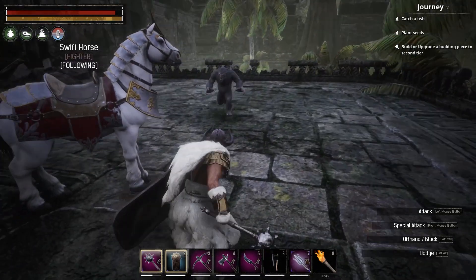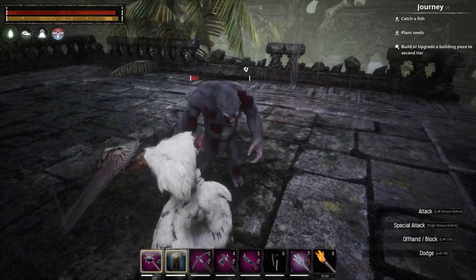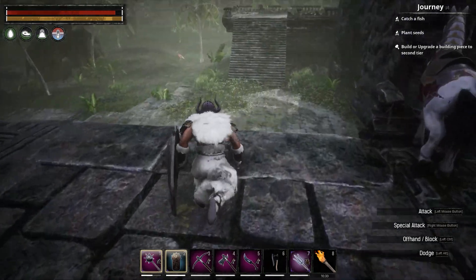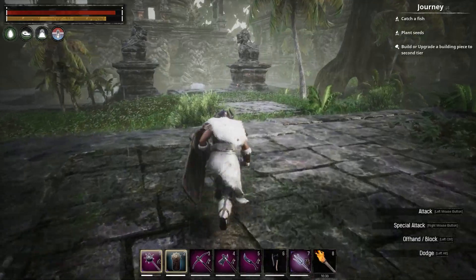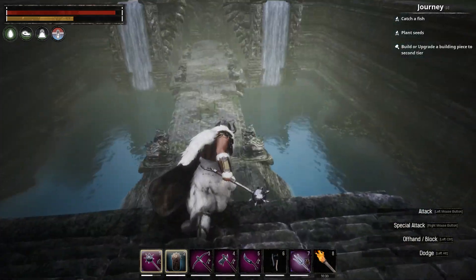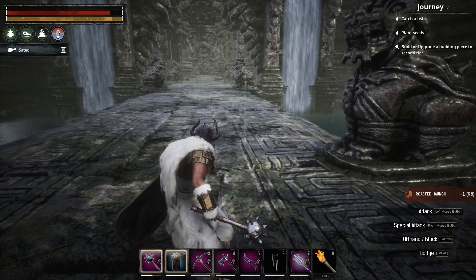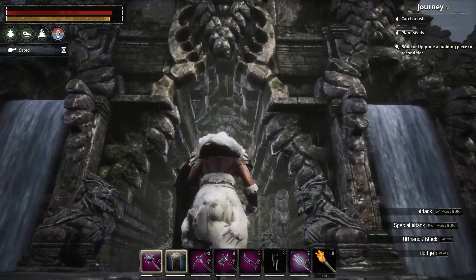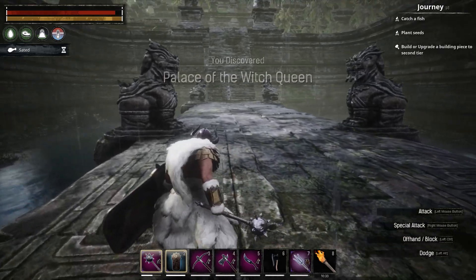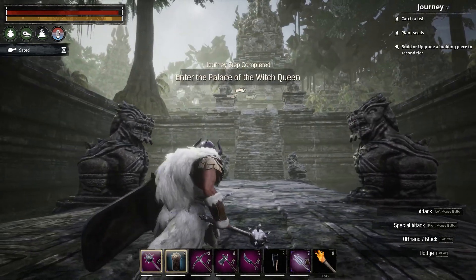I hope I didn't leave Delicia behind — no, she was going right behind me. There she is, that's my girl. Let's continue on inside the palace. Oh that's a silverback — we don't want to bother those at the moment. Let me eat and let's go right in. I gotta leave my horse out here — Palace of the Witch Queen, where the hell is it? One teleported — oh, there's my horse. Let me leave it right here and when I come back it'll be easy.